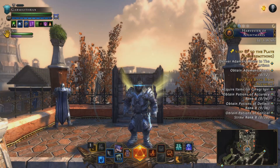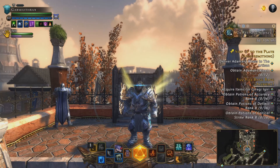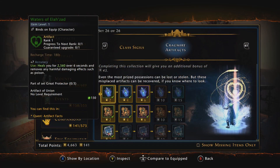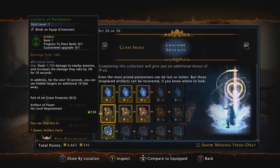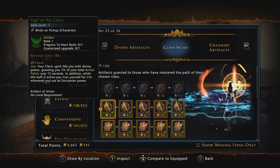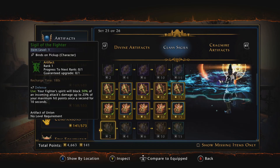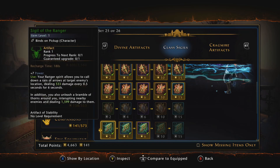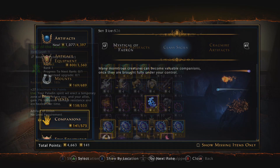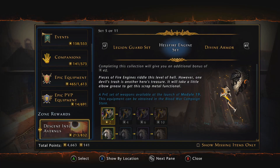Now, where do you obtain these artifacts and set items? There are a couple of methods. Your first artifact can be obtained at level 21 when you complete the quest Artifact Recovery — upon completion you'll get to choose from three different artifacts; the most popular seems to be the Lantern, but choose whichever you prefer. At level 60 you'll be granted the Vault of the Nine quest, which gives you another artifact based on your class. Neither of these are part of sets, so you don't need to search for a matching set or neck piece.